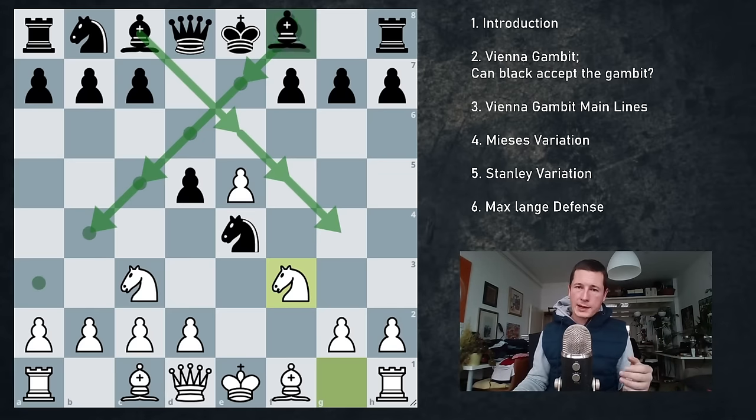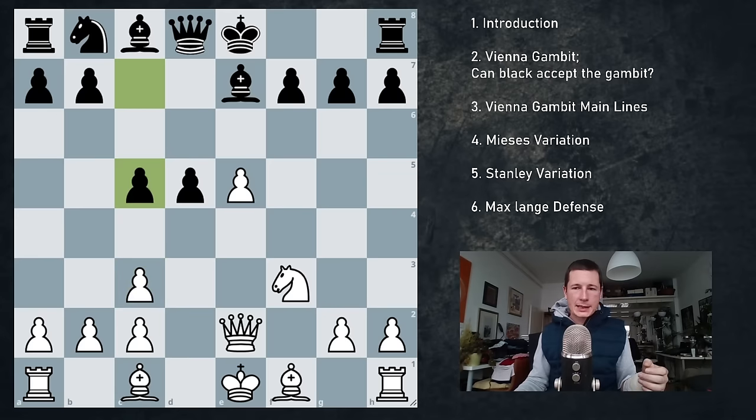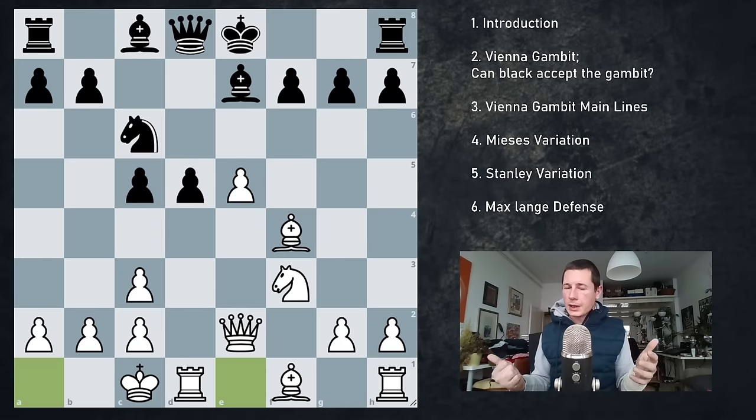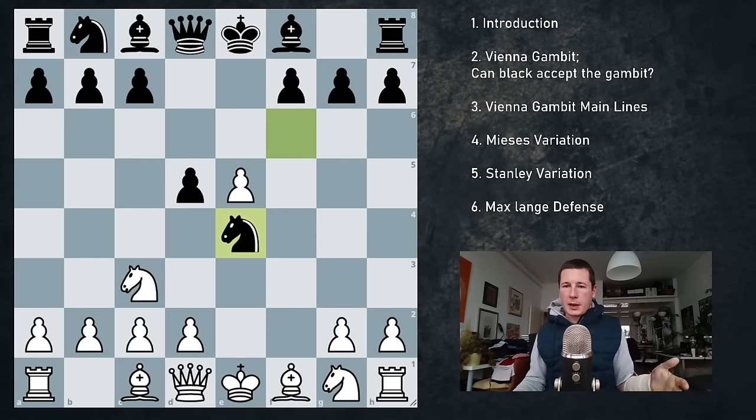For example after bishop e7, white goes queen e2, the knight takes, you take with the d pawn, and your plan is obviously to castle queenside. After something like c5, bishop f4, knight c6, castles queenside — it's still a nice attacking game, still perfectly playable. We have this isolated pawn on e5 which breaks black's position in half and gives us some space. And of course if black is ever to castle kingside, our pawns just keep advancing. So knight f3 is interesting.